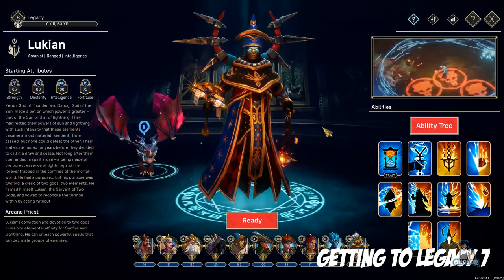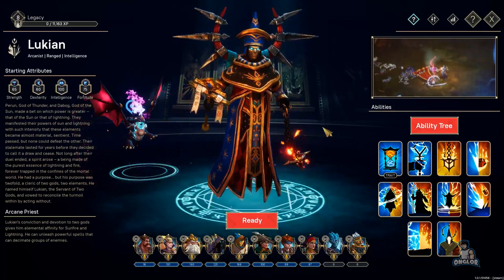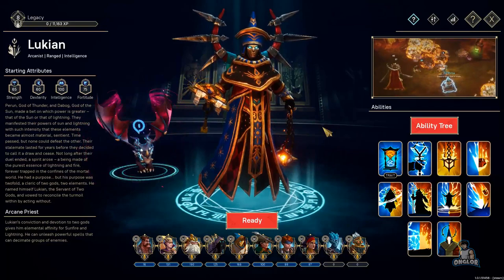One of the questions I commonly see asked is how to get to legacy rank seven so you can start using that end-game gear, and also how to get your characters to level 30 fast and efficiently. So I'm going to share with you guys a method that I use.